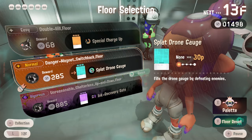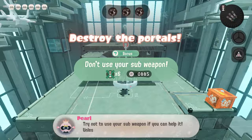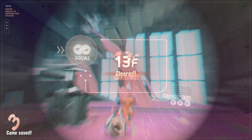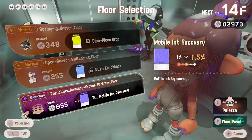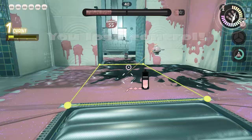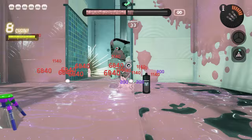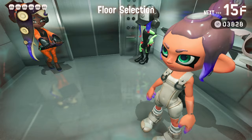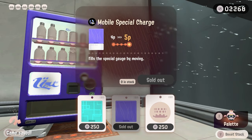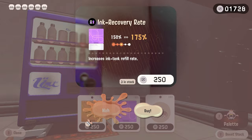It worked — this was not nearly as bad as I thought it would be. Ink recovery rate — absolutely taking that. 'Don't use your sub weapon' — I ain't doing that challenge, we're using it! We only have to use the sub twice because of the explosion radius buff. Mobile ink recovery — as long as I'm constantly throwing suction bombs. It works, we're good. This is a lot more doable than I thought. Maybe if my sub was a splash wall it would be a lot harder, but with suction bomb it's surprisingly enjoyable.